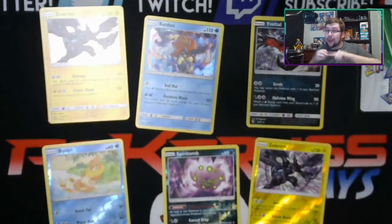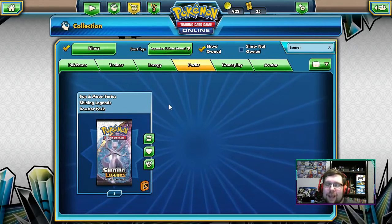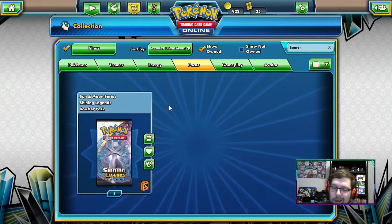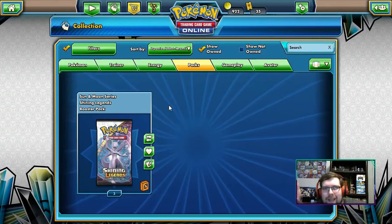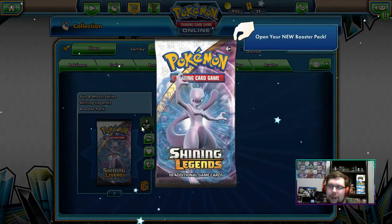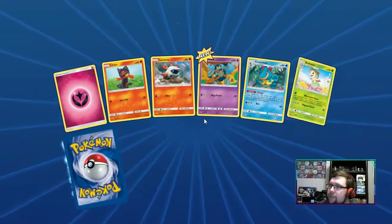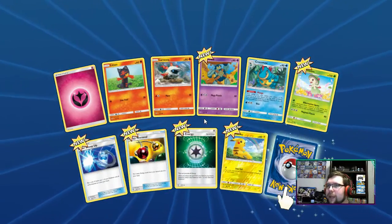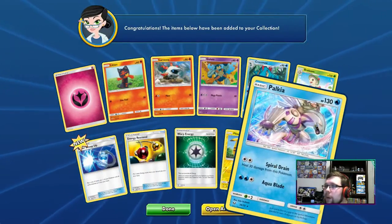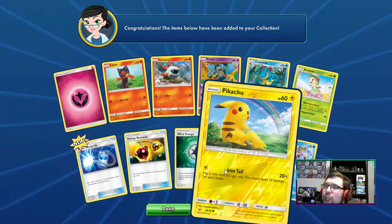Let's pop over to PTCGO and pop open packs there. So we are over on PTCGO with our three packs of Shining Legends. Let's see if we can pull more fire than we did IRL. You guys let me know in the comment section which set of packs I pulled better on — the IRL packs or the PTCGO packs — and tell me if you like this series. The first pack IRL was the Reverse Zekrom and the Yveltal. We pulled that Breloom, a Warp Energy, and... we pulled a Palkia! So we pulled another Legend, but nothing super foily — though we did get this foil Pikachu. That is a cute Pikachu.